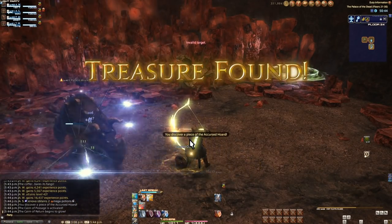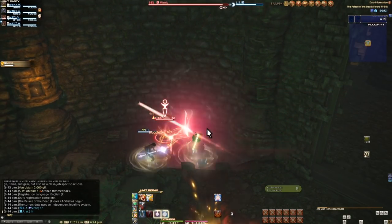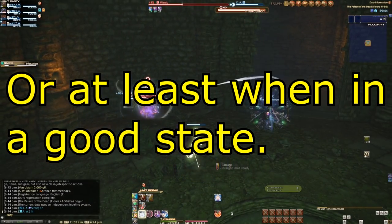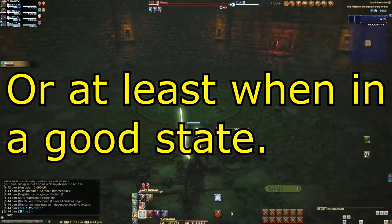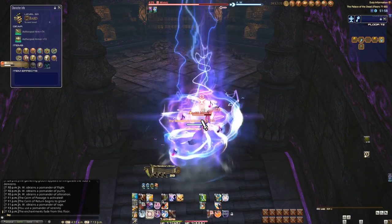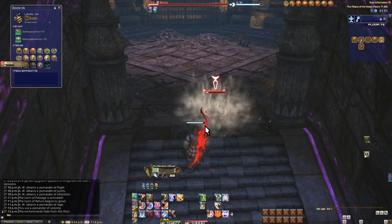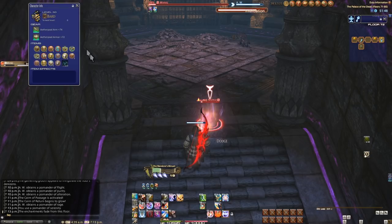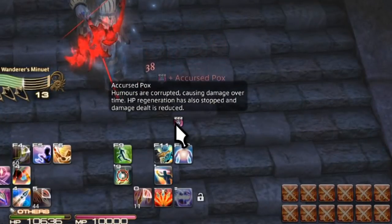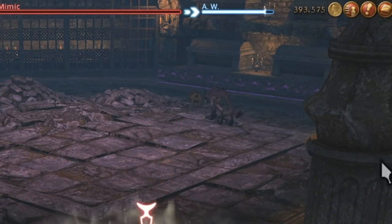Mimics always spawn at high levels even if you're on a low-level floor, so seeing a level 20 mimic at level 5 isn't exactly impossible. Only open chests when outside of combat, because either exploding or spawning the most dangerous enemy in all of Palace of the Dead mid-fight is bad. Mimics not only are high level but are strong when evenly matched as well. They also have the singular strongest debuff in the game — Pox on one of the people fighting the mimic, for 10 minutes.